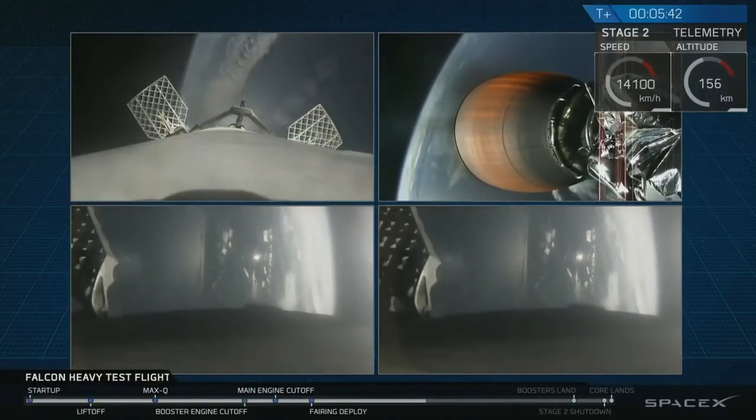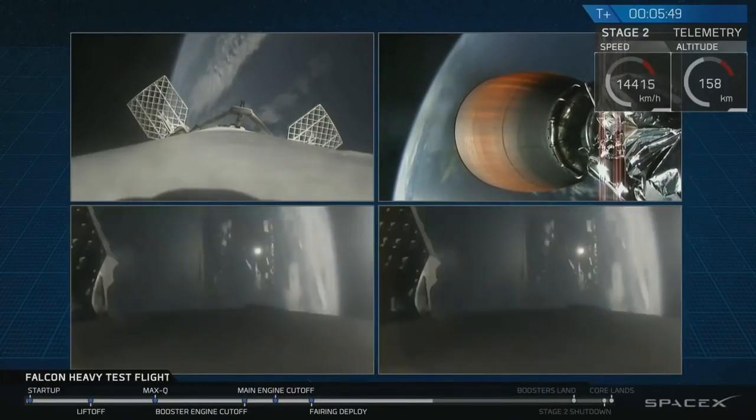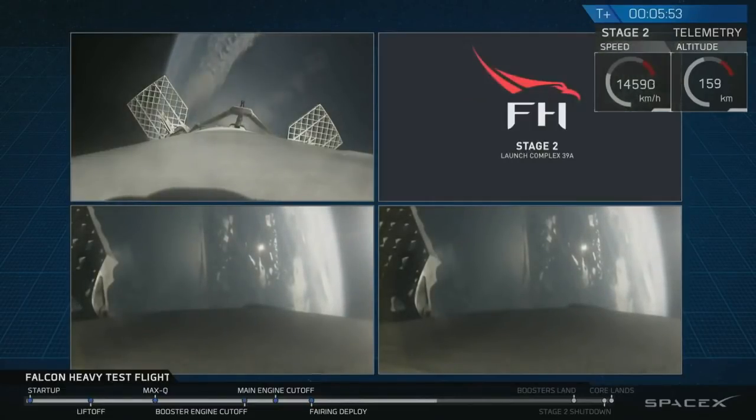On the upper left, you have the center core headed back towards the autonomous spaceport drone ship. And in the two bottom screens, you've got the side boosters headed back towards Cape Canaveral Air Force Station, landing zones one and two.